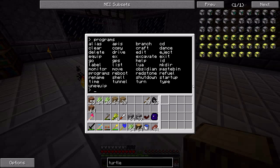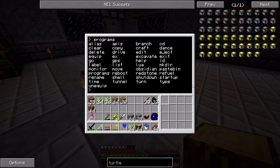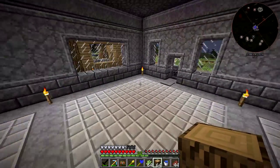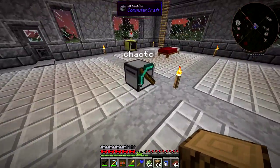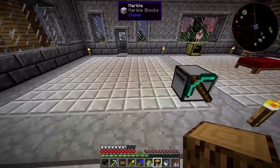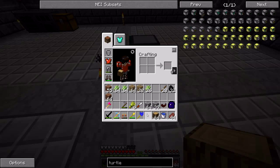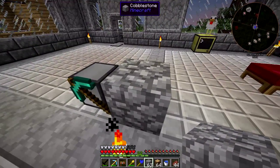You can type 'programs' to see a list of all programs available. There are some in here you won't see elsewhere — I've actually added a few with a resource pack, and there's a link in the description. The excavate program is included with ComputerCraft and does a quarry-like function. You set the turtle in the lower left corner where you want it to mine, tell it 'excavate 6' for example, and it will start mining all the way down to bedrock. You'd also need to place a chest behind it for dropping off items.